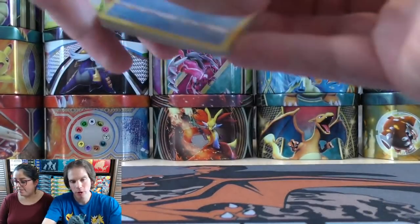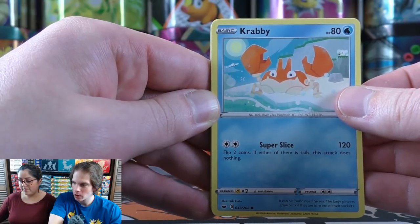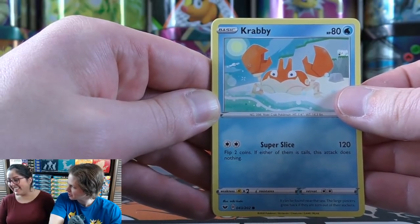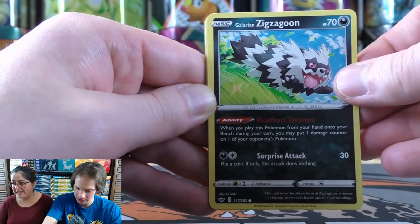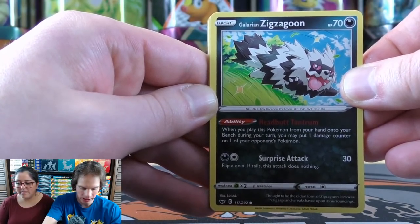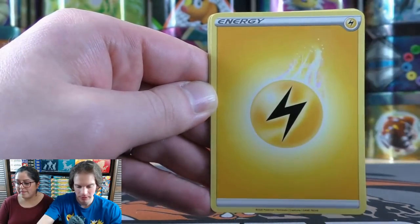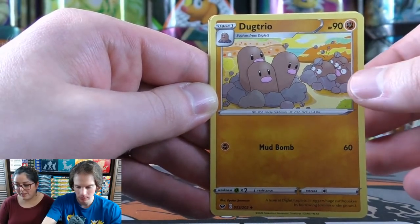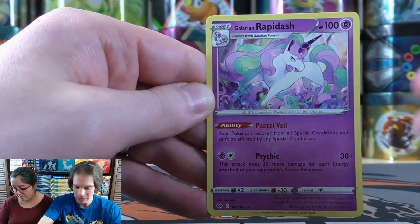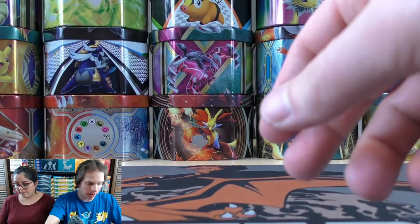Second pack — I do the card trick of moving the rare and reverse holo to the back. Pack two: Krabby, Galarian Zigzagoon — a card I use in my Eternatus VMAX deck, its ability lets you put a damage counter on the opponent's active Pokemon — Gossip Floor, Silicobra, Yamper, Lightning Type Energy, Double, Dugtrio, Switch, a very useful trainer card. The reverse holo is a Shelter, and the final card is a Galarian Rapidash. I had a lot of fun in my birthday live stream back in July.